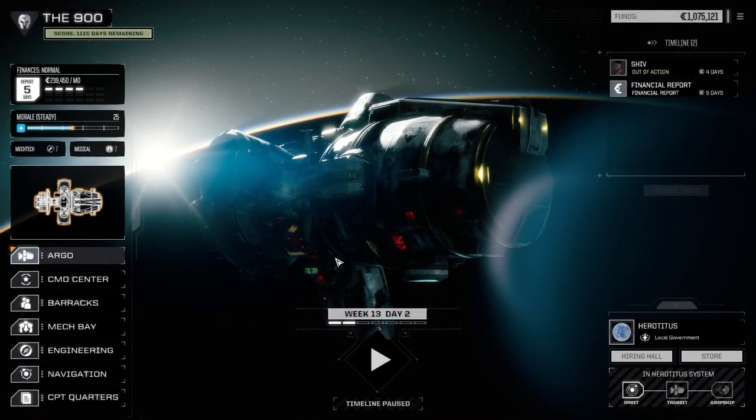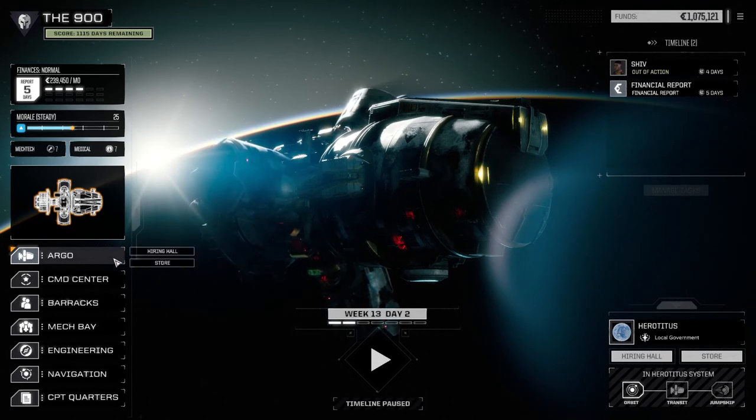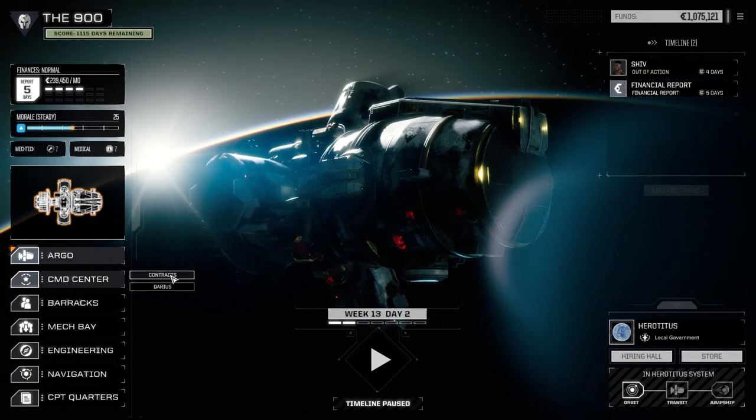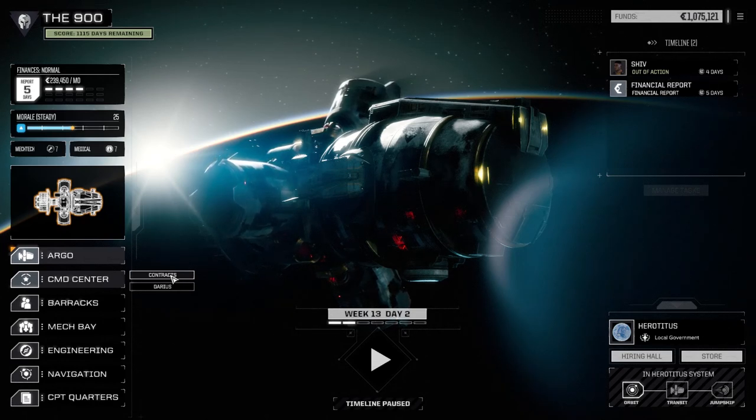Welcome back to another episode of the 900, my Battletech Flashpoint series. Today we are still sitting at Herotitis, and I think what we're probably going to do is finish up the last two half-skull contracts here before we move. I'm going to try to do them both in this episode if I can. This is an ambush convoy and a defend base mission. We might be able to get them done, but we're going to attempt to do that today.